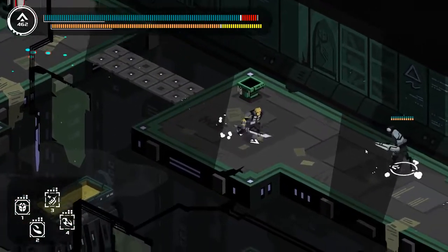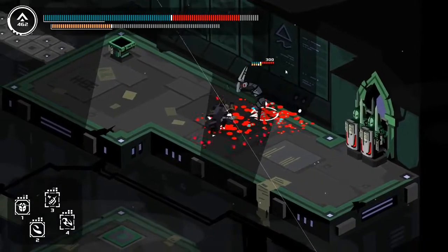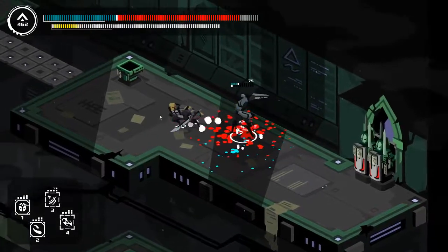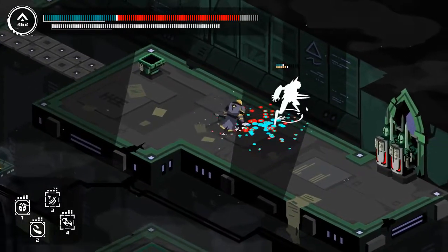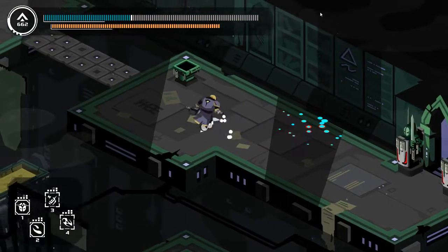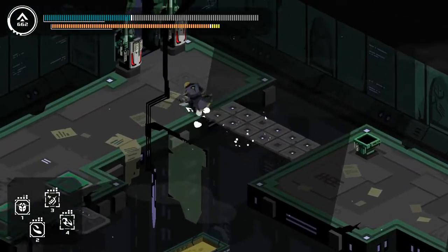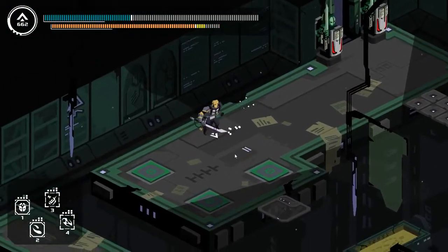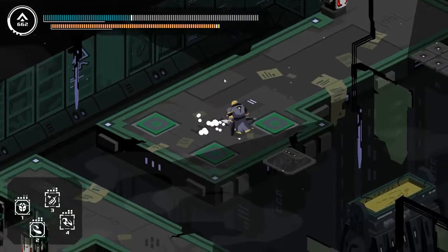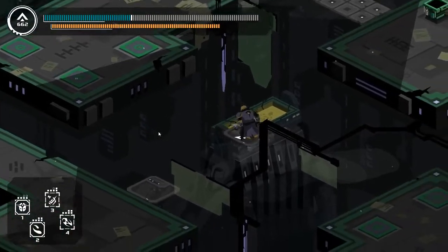We hit ourselves with a bit of hyper there, and you saw that it extended our stamina beyond the normal maximum, which is very nice. It did a little bit of damage and gave us a little bit more stamina. Unfortunately, the stamina also starts draining basically immediately. And if you have gray health, the psychic surge really doesn't do a whole lot there.